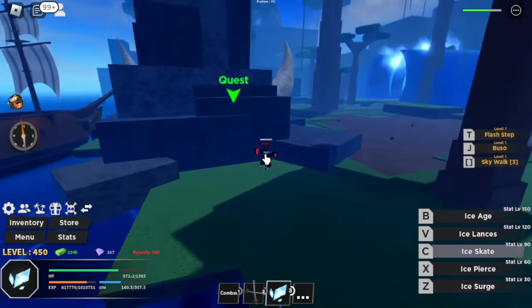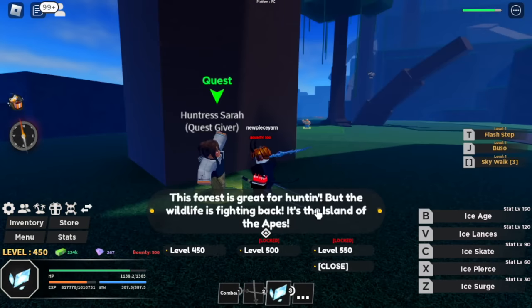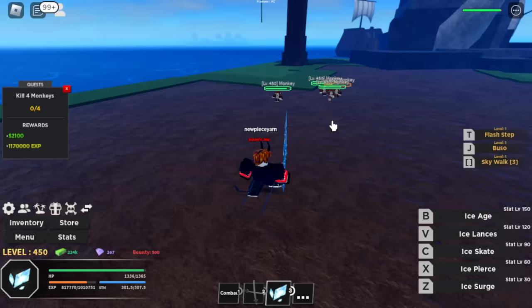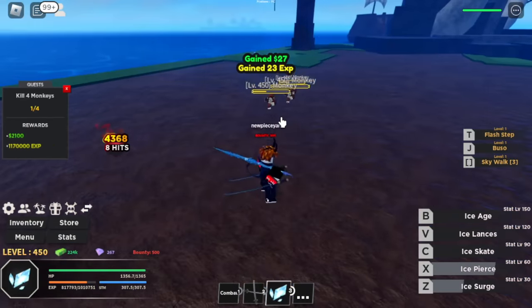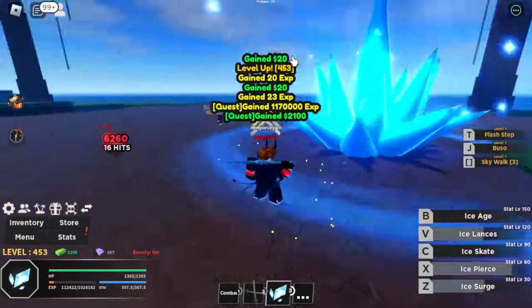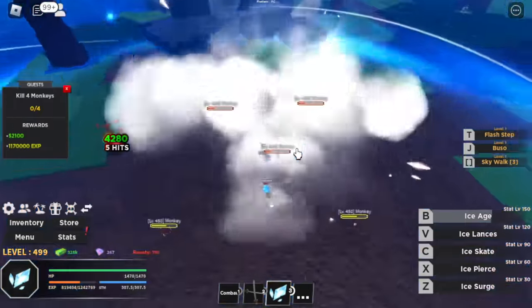We'll call it the Tall Woods. Our first target in this island at level 450 is the monkeys. With this fruit, we have lots of skills. This mob will be defeated easily — three skills. Grinding will be a lot faster. At level 500, next mob.